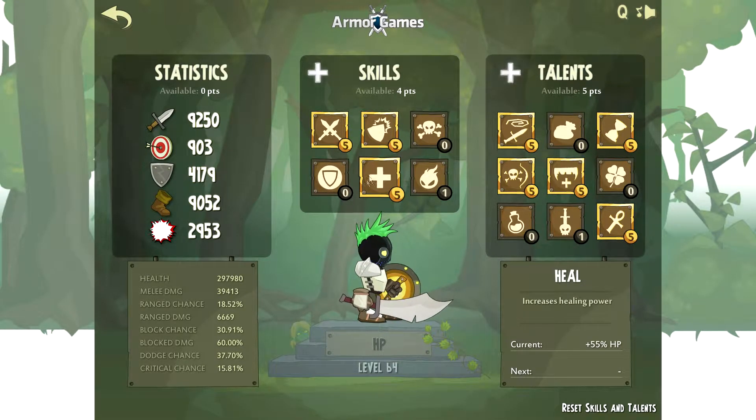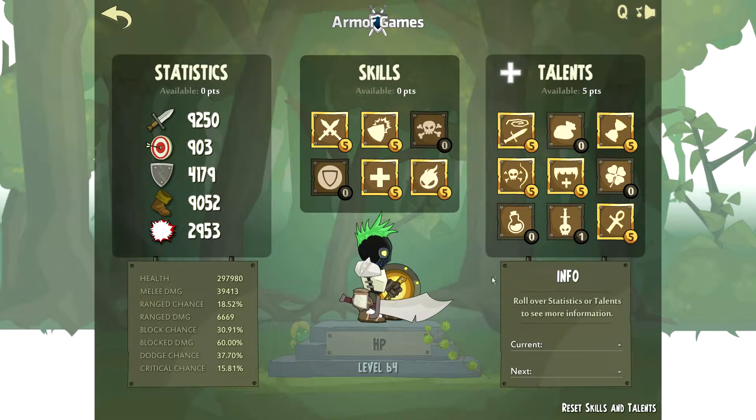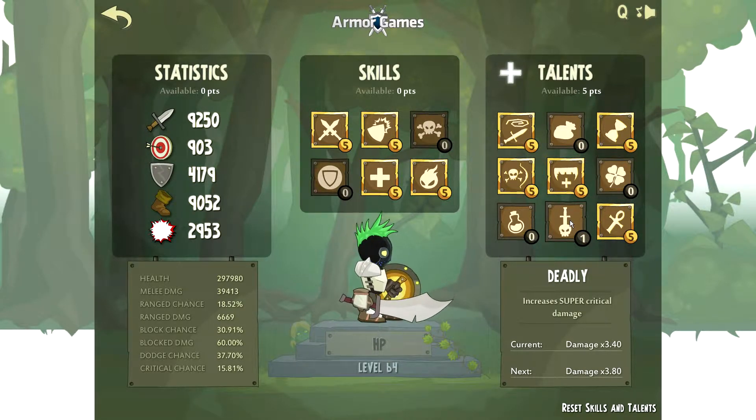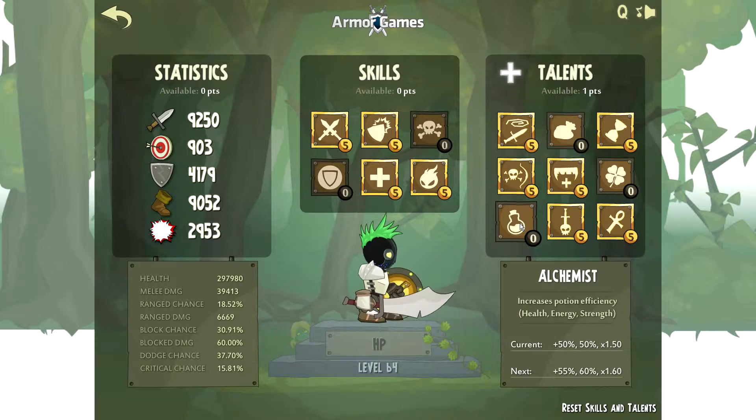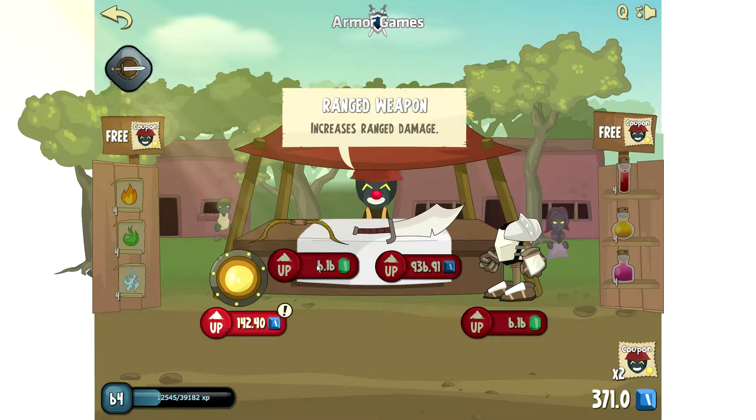We want to put in Omnusoul — we're putting the four points in here, maxing that out. That's for combination so we get 10 extra slashes. Over here we want to put it in deadly, maxing that out for the super critical damage. Next we want to work on alchemist — let's put a point in there because we're starting to get into some bosses that are hitting pretty heavy.